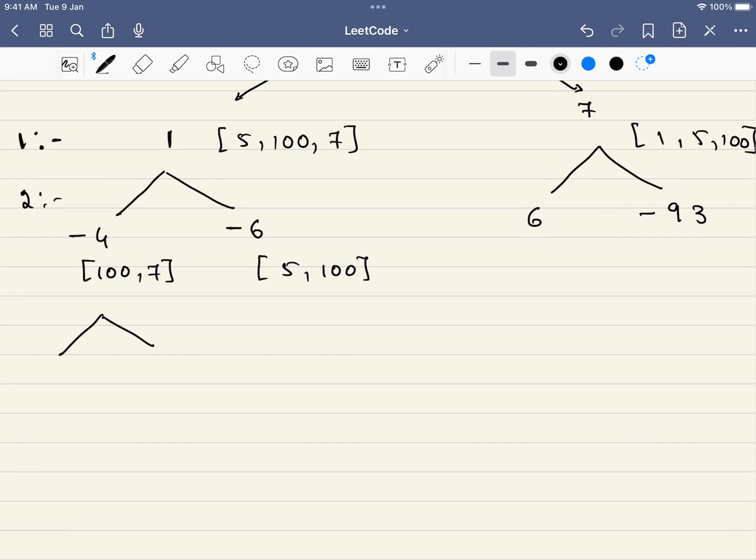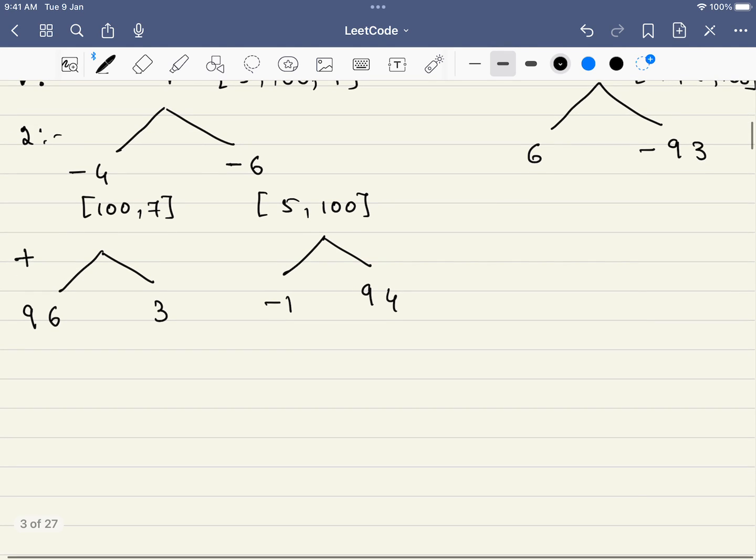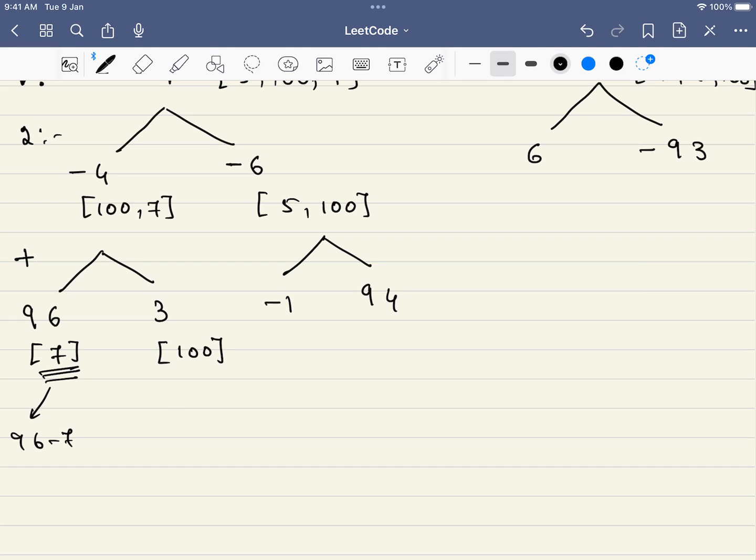There are two options here: we will be choosing 100, making the score 96. At this stage we have to add, not subtract. On the other option we have minus 4 plus 7, which equals 3. Again we have two options: minus 6 plus 5 equals minus 1, and 94. If we come to the remaining element, it is just 7 — that is our base case. Whenever there is only one element, that is the base case. On the other side we just have 100. So here it will be 96 minus 7, and here it will be 3 minus 100, which is a losing case. But we got one positive case, which indicates that player 1 is going to win — so this will be the true case.